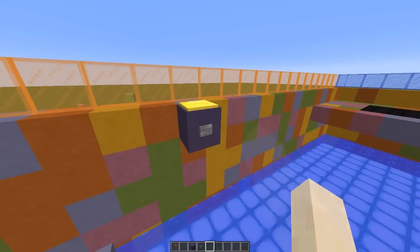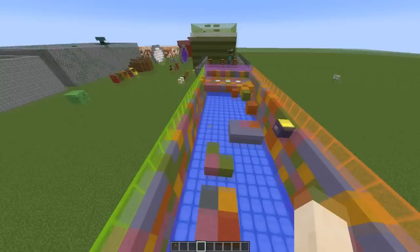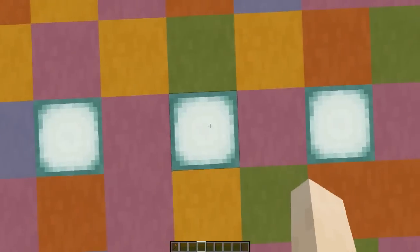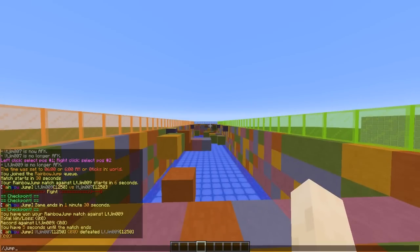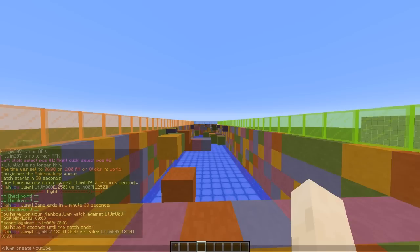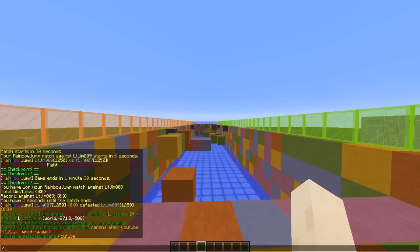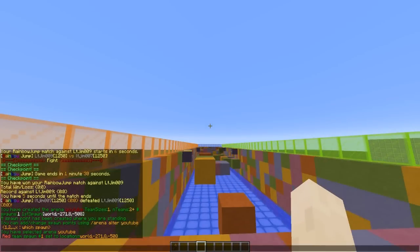That's how you create a checkpoint — just buttons, as many as you want. Now to create a game, stand on where you want the first spawn, then do /jump create followed by the arena name, for example 'YouTube'. That sets the first spawn. If you're not happy with that you can do /jump alter YouTube and then 1. Now move on to the second spawn point — repeat the command and put 2.